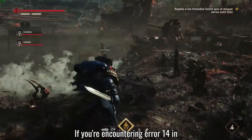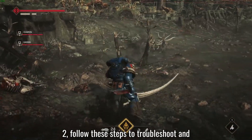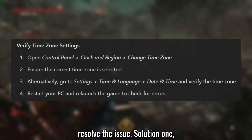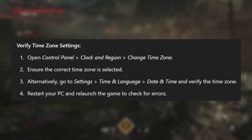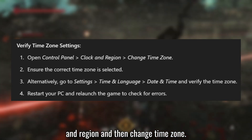If you're encountering Error 14 in Warhammer 40,000: Space Marine 2, follow these steps to troubleshoot and resolve the issue. Solution 1: Verify time zone settings. Open the Control Panel, then go to Clock and Region, and then change the time zone.